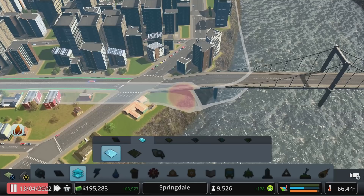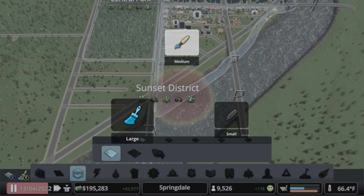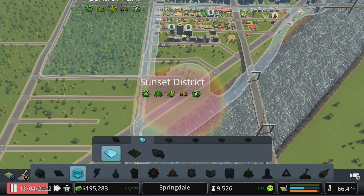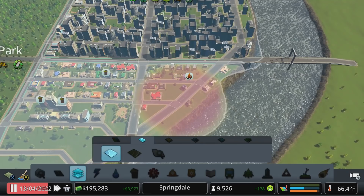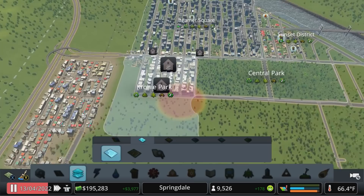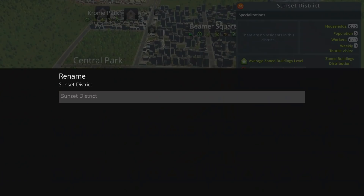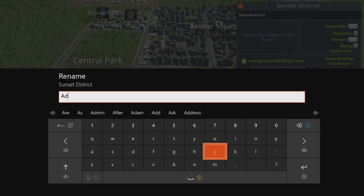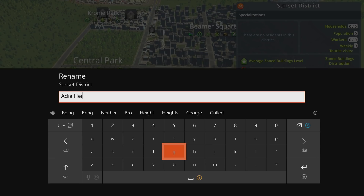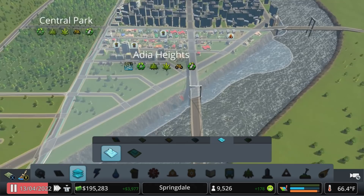We'll switch over to large — hopefully that will let us fill this in correctly. Let's switch to medium for a second because it's getting a little crazy, come in like that, now switch to large. That should snap where we need it to fill in all that available space. We'll still move Crony Park and make that the residential district over here. Commercial north and south of the park — I think that should work. Let's rename this one before I forget: Adia Heights — that's going to be our new IT cluster. Adia, thank you for all the support — always great in the comments, active on the Discord, and now a patron of the channel. Really appreciate the support.